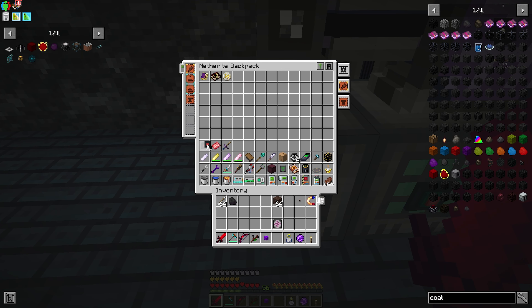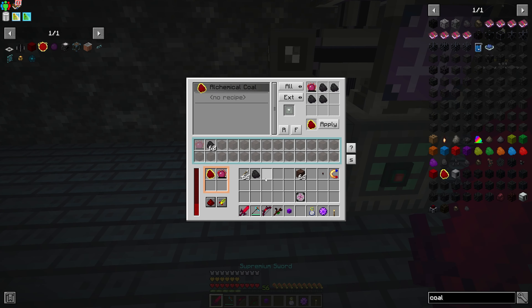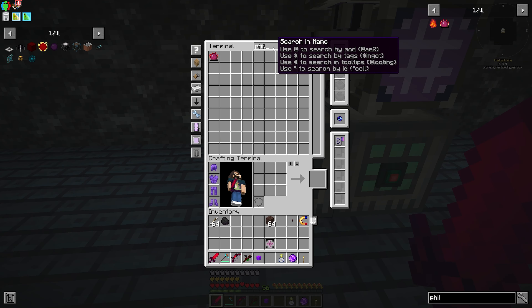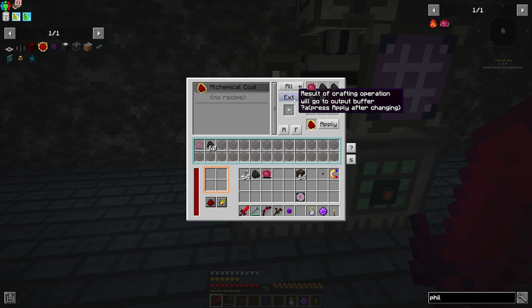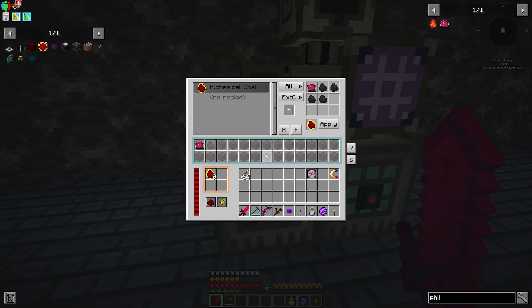I need power — at this point I'm just using nitro ender gates for everything. It works. I forgot to change the recipe to not hold the Philosopher's Stone — we need everything else that gets returned to go back in. Apply. Now it should just make a whole bunch of Alchemical Coal. Alchemical Coal is being created. And it doesn't look like it requires EMC to actually do so, which is great. Now we just need to get this redstone controlled.